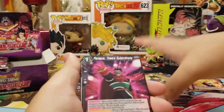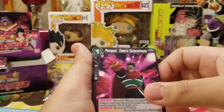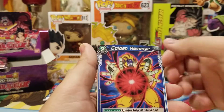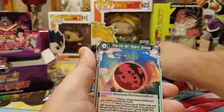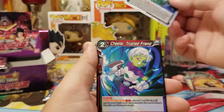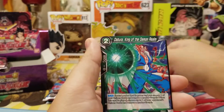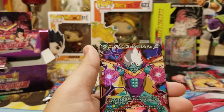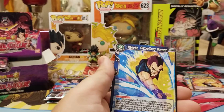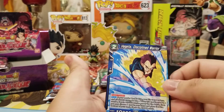We got Dark Paragus, Golden Revenge, Gohan, Devilman, Trunks, Three Star Ball, Super Bloods Wave, Chilai, Dabura, Baby Leader, Asu foil, and Vegeta Discipline Warrior Super Combo.